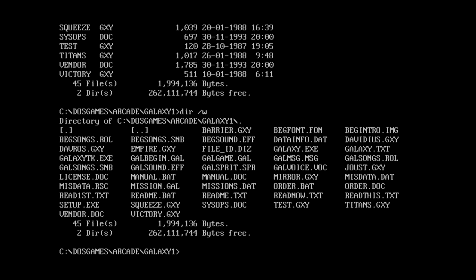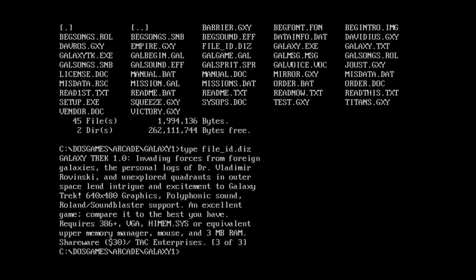It looks like there might be voice. Let's just quickly type out the fileid.diz to see what we're dealing with. Galaxy Trek 1.0. Invading forces from foreign galaxies. The personal logs of Dr. Vladimir Ravinsky. Unexplored quadrants in outer space lead intrigue and excitement to Galaxy Trek. 640x480 graphics, polyphonic sound, Roland and Sound Blaster support. An excellent game — I will be the judge of that.